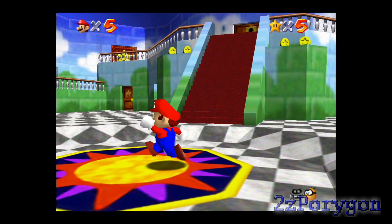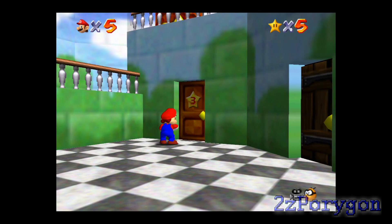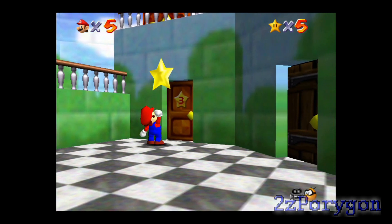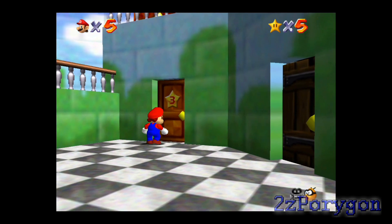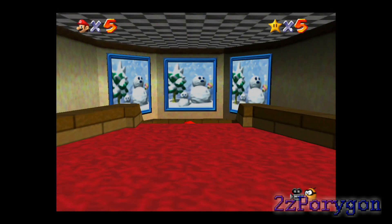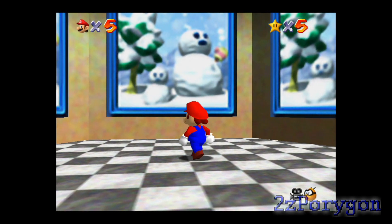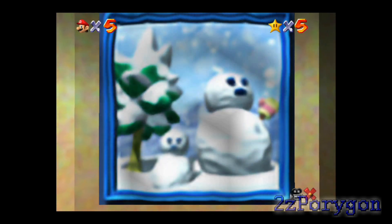I want to go to this room right here. This is the room that requires you to get three Power Stars. And this is where you find the painting that leads to Cool Cool Mountain — it's a snow-based world. So that's what I'm going to be playing next.